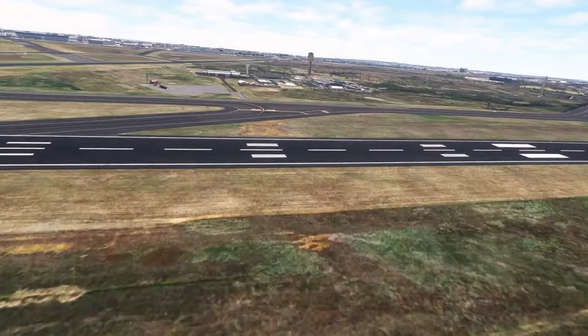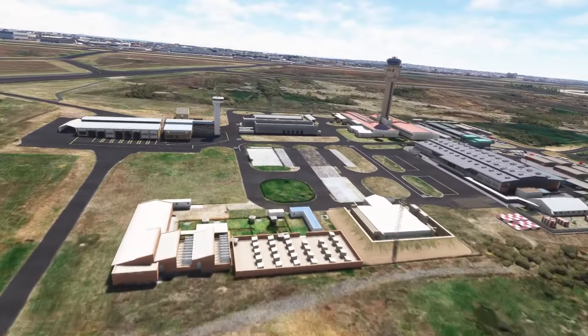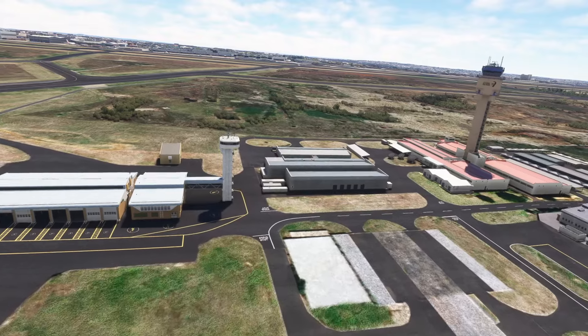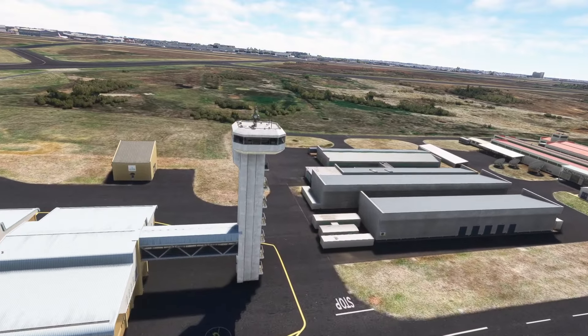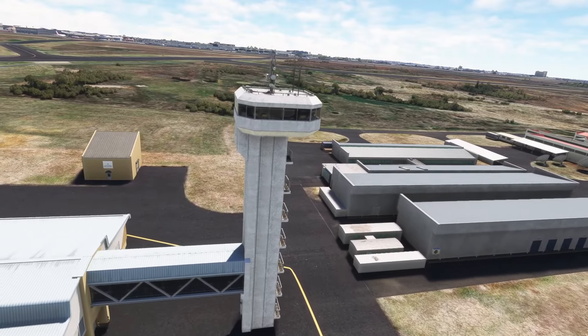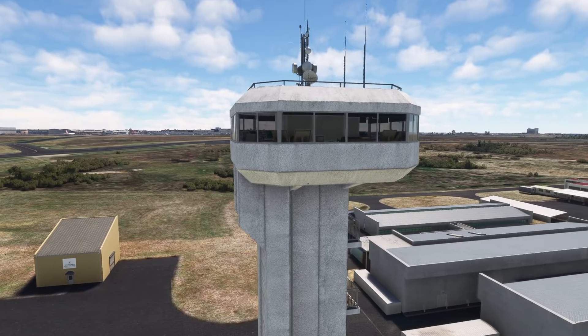I said we'd go and look at the control towers. There appear to be two towers, so we'll slow the drone camera down as we come in so we can control it somewhat accurately and fly around. I'll just straighten the drone camera up.